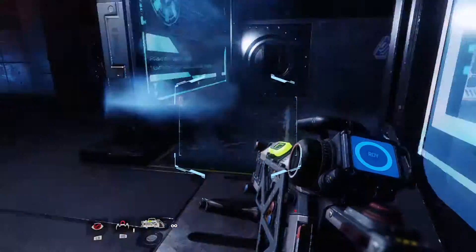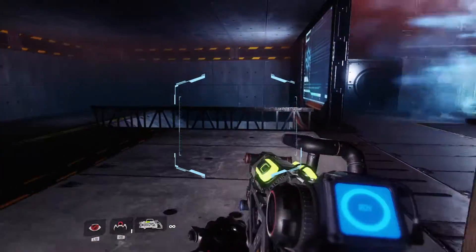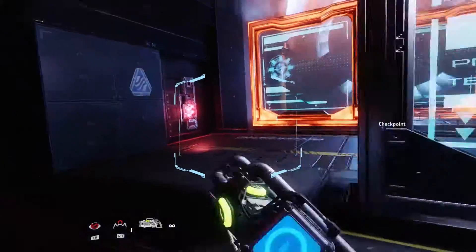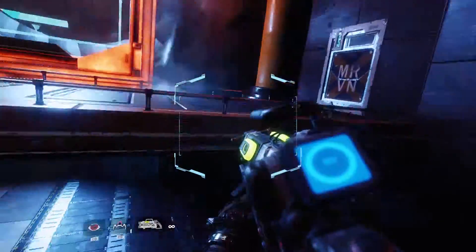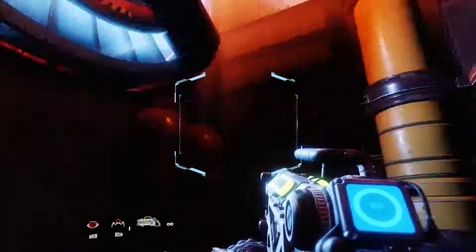How are we supposed to do this? Oh, here we go — this door opened up. So we're going to have to activate that to put up that shield. Okay, we made it underneath. Nice!